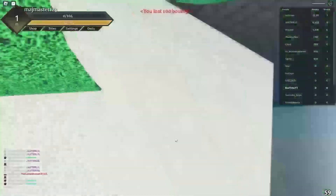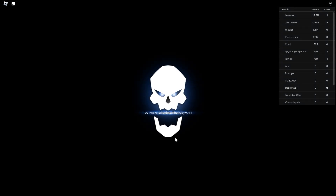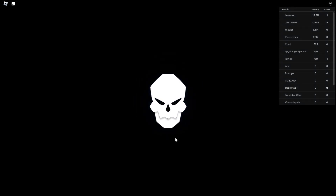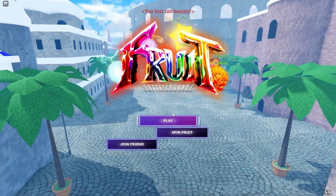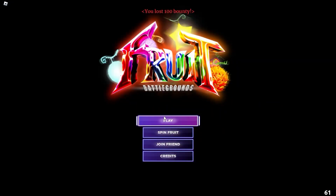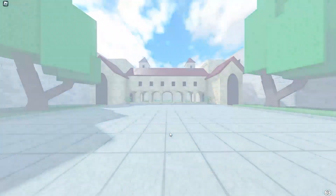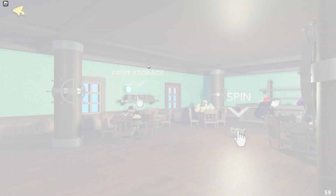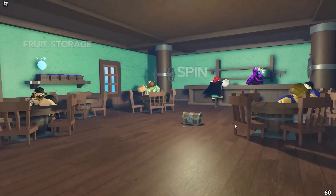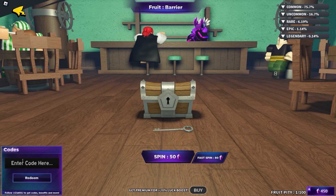I wish you good luck! And now that we are here in this game — oh my god, I died. Okay, nevermind. So I'm gonna show you how you redeem codes. We're here where you spin the fruit. After you press on the spin the fruit button, you basically just load in, and after you load in you're gonna find where you can spin. But before we continue,